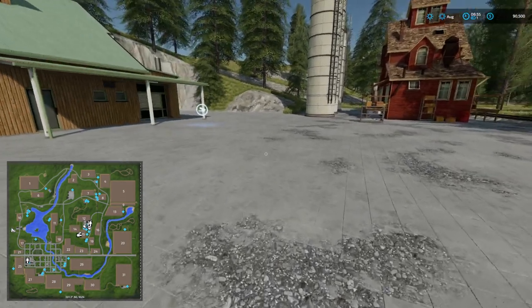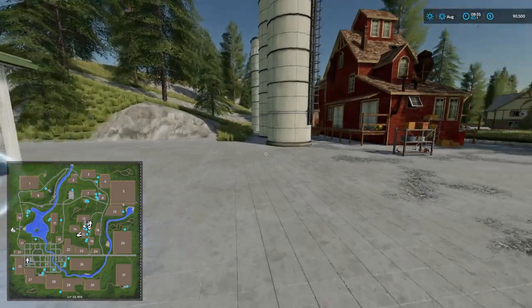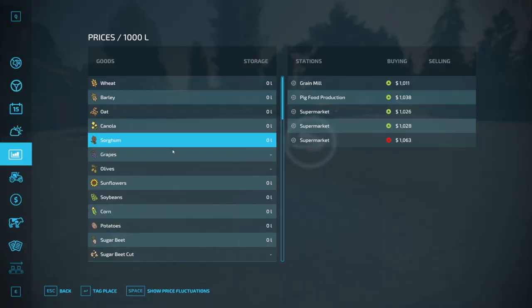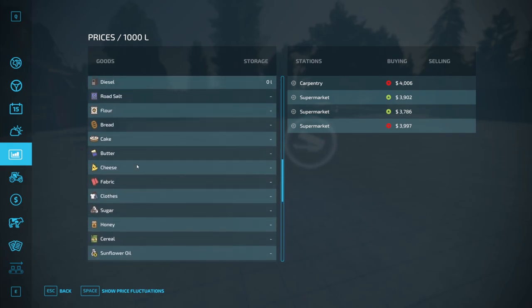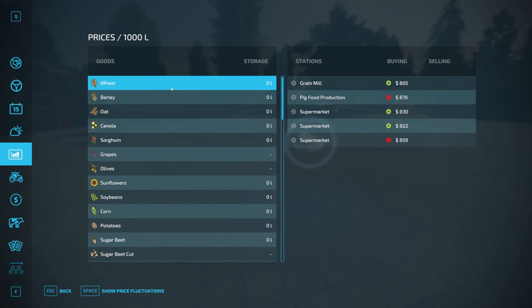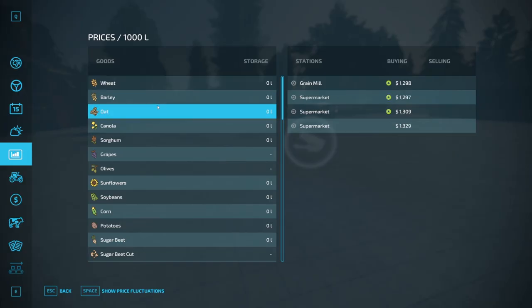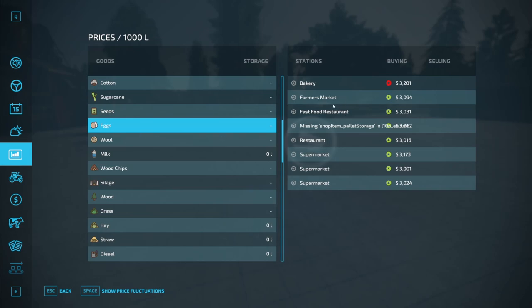Here we are at Maple Field Mill. There's a sell point here — let's see what it comes up as when I click on it. I bet it says supermarket... Farmer's Market! There we go — so that should be your beets and things like that, eggs. Brilliant.